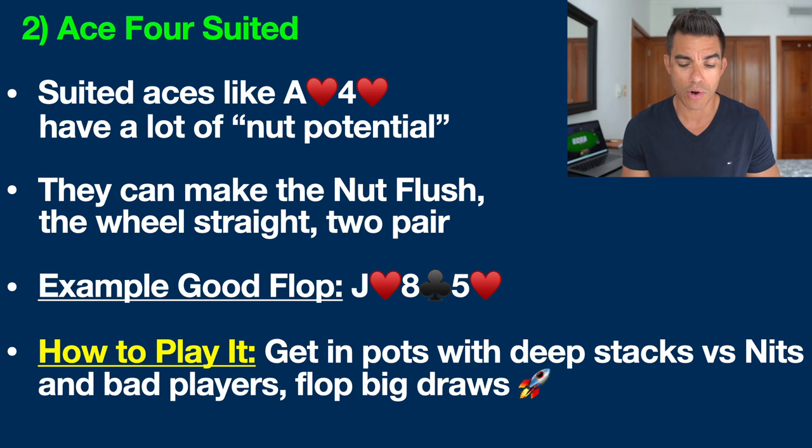An example good flop for ace four of hearts would be jack of hearts, eight of clubs, and five of hearts. This is a situation where we are drawing at the nut flush. If somebody is playing a hand that also has two hearts but lower — for example queen ten of hearts — and that heart comes on the turn or river, they are going to be in an absolute world of hurt because you have the best flush possible, the ace-high nut flush, while they only have the third best flush with the queen-high flush. Bottom line: get involved with this hand, especially in position with deep stacks versus nits, tight players, and recreational players, looking to flop big draws like two pair or a pair plus a flush draw.